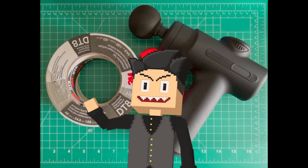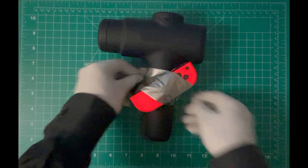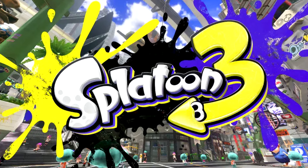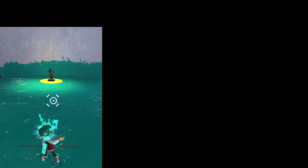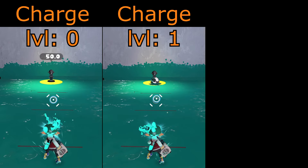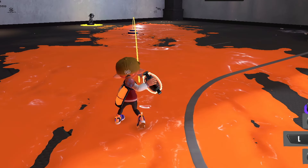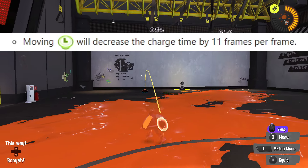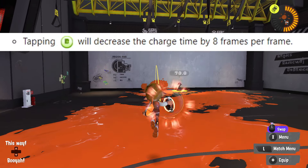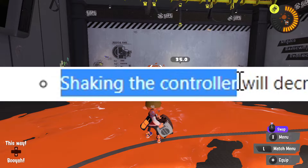Hello friends, I'm Arby, and today we're going to be duct taping this Joy-Con to this massage gun and then playing Splatoon 3 with it to achieve the fastest fizzy bombs. If you're not familiar with fizzy bombs, they're basically grenades that can be charged up to unleash multiple explosions. Usually they charge very slowly, but according to the Splatoon wiki, you can speed up this process by doing things like moving your character around, mashing the jump button, or shaking the controller.